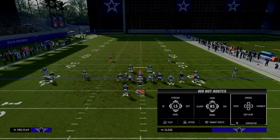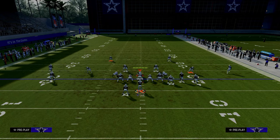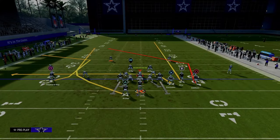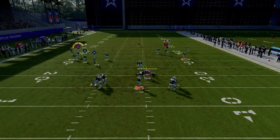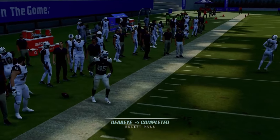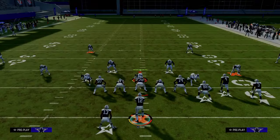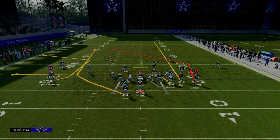As you can see right there, cover four outside quarter — which is so good this year — does not do a good job of covering the C route. When we run the running back wheel, we'll audible over to cover three just to show the same thing applies to an outside third. The outside third doesn't guard it either. We're running our bunch to the short side and the C route to the wide side, and this just really manipulates cover four and cover three very well.